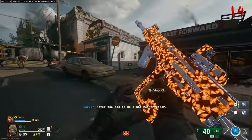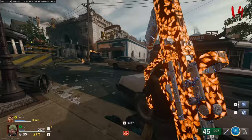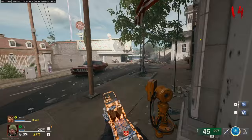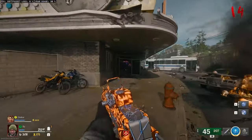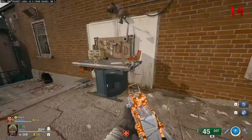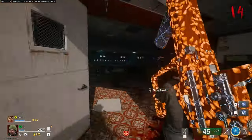This is your quick guide to completing the Liberty Falls Easter Egg on Call of Duty Black Ops 6 Zombies. There's only one thing you need to do before starting the Easter Egg and that is to build the Wonder Weapon. You can do this for free by following my quick guide — I will link it on screen in the top corner and it'll be the first link in the description. Build the Wonder Weapon and come back to this point in the video and we can continue on with the Easter Egg.